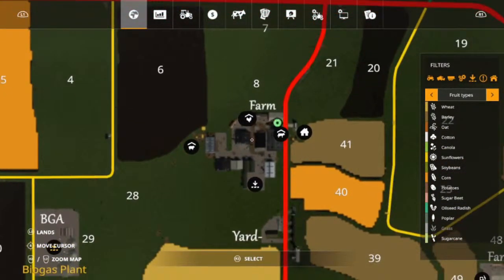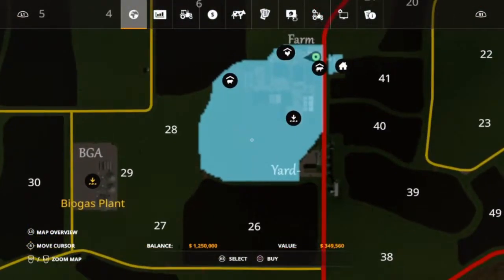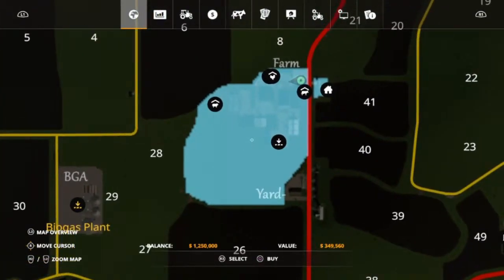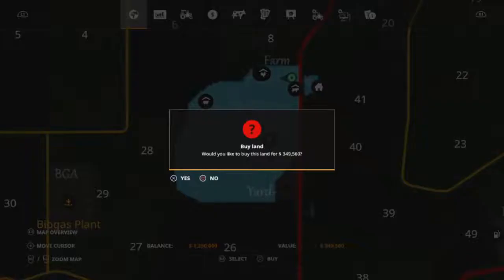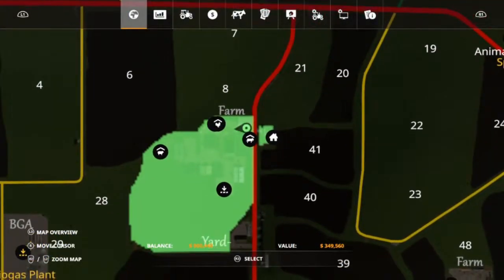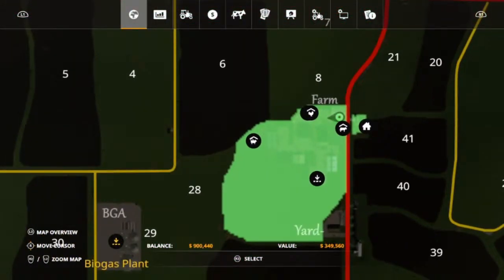We are going to buy this one first. We have $1,250,000 to spend and this is $349,560. Let's go ahead and buy that. So those are all ours — we have access to the cow pasture, the chicken coop, and the sheep.